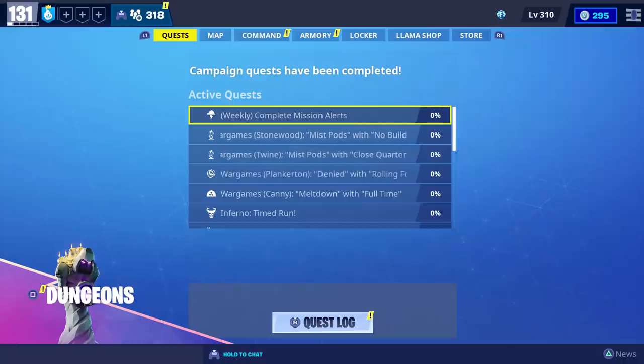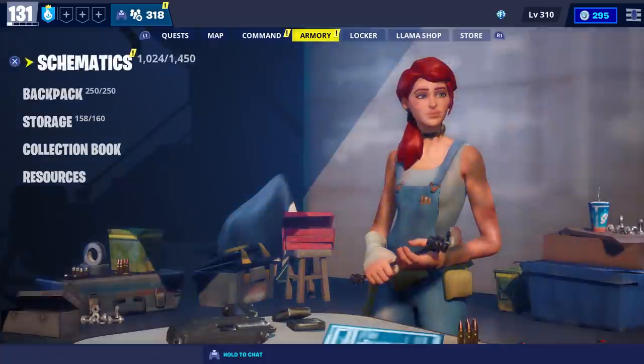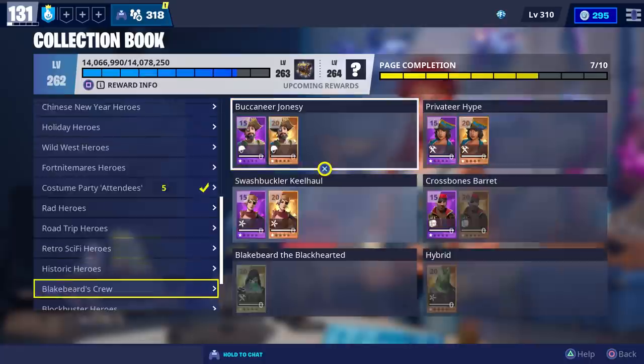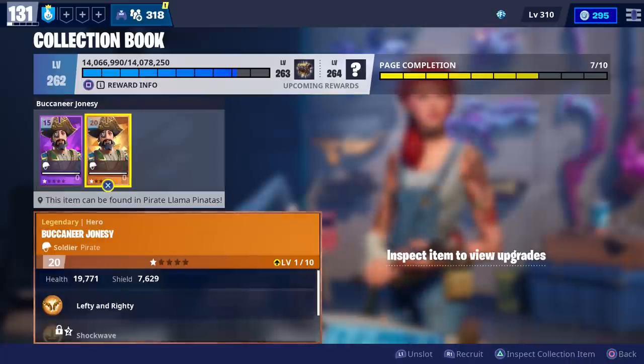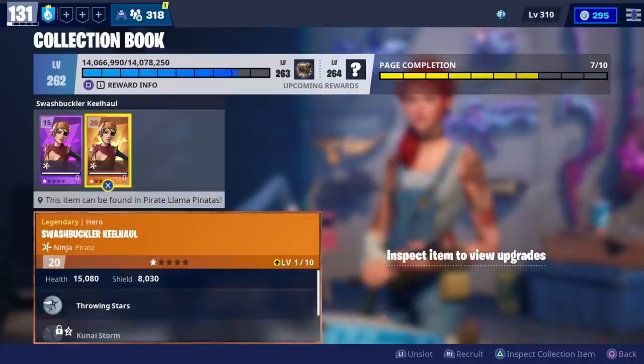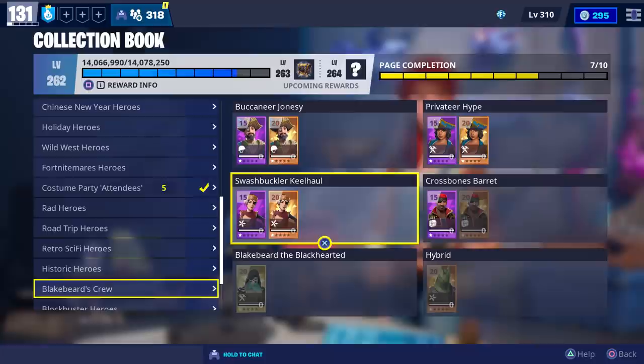One thing I forgot to do earlier was check and see if they tell us if the heroes are available in the collection book. The only hero we couldn't get was Swashbuckler Killhall, but it does say she could be found in Pirate Llama Pinatas.